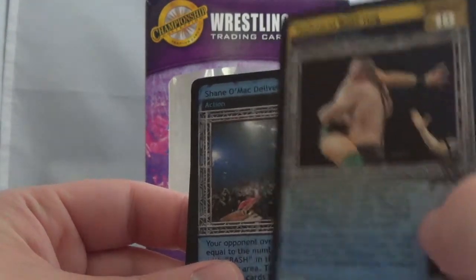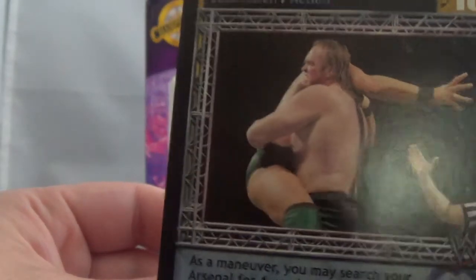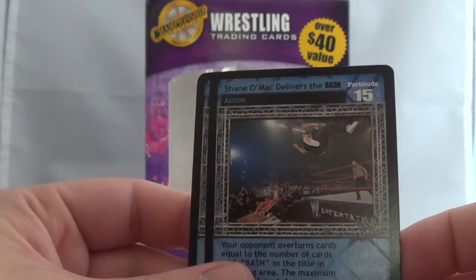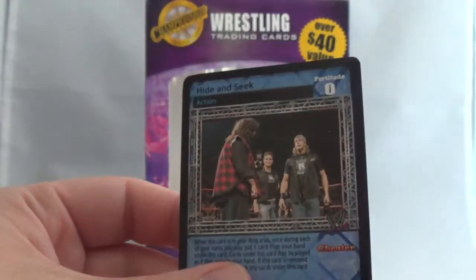I see Snitsky but the black and green trunks kind of throw me off - I don't know who that other person is. Shane O'Mac delivers the bash - Shane McMahon is going to do an elbow drop to Shawn Michaels. That's pretty cool.